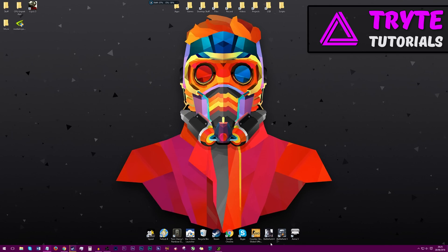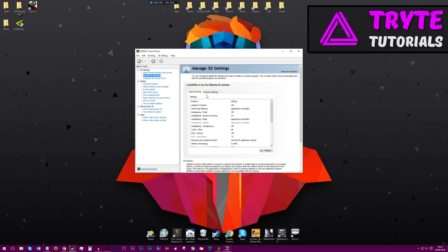Next up, we're going to go into the NVIDIA Control Panel. If you don't have an NVIDIA card, skip this step. Right-click on the desktop and click NVIDIA Control Panel. Under Manage 3D Settings, under Global Settings, make sure that you have all of these same settings. Also turn Vertical Sync to Off and click Apply.